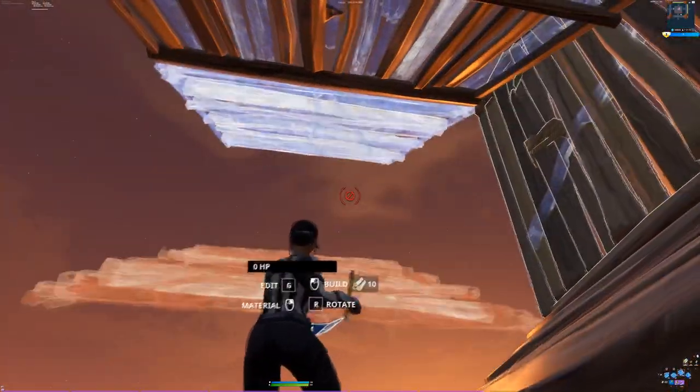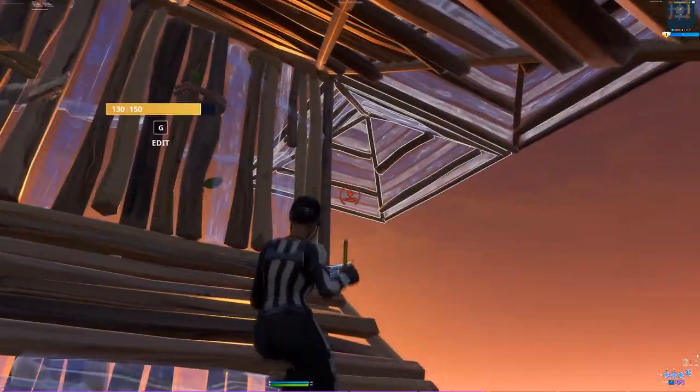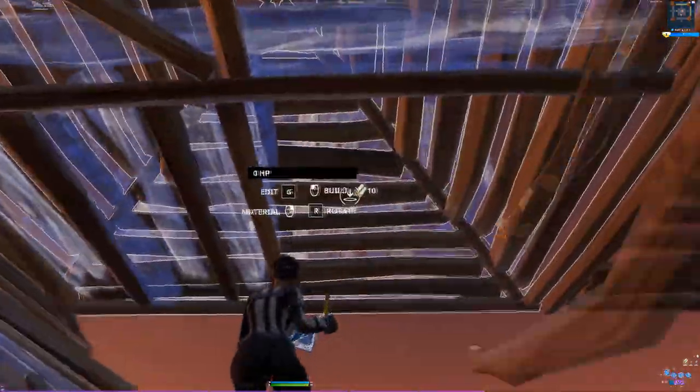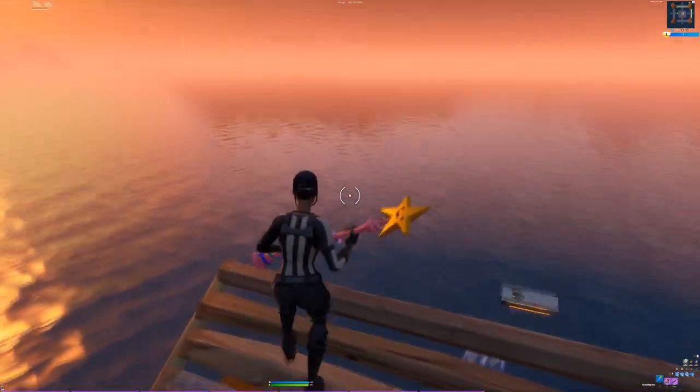Edit the cone like this, and then do that same jump where you catch yourself, and then place three cones like that. Place a flat and a ramp, and then edit right there so you can place a wall to protect your side jump. And then just go like that, and that's it.